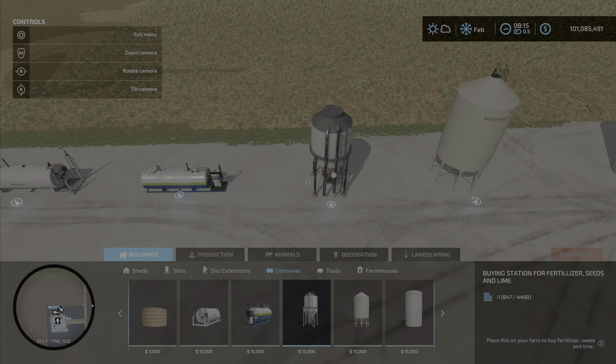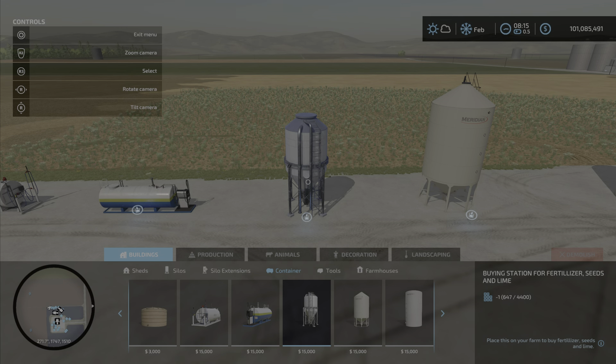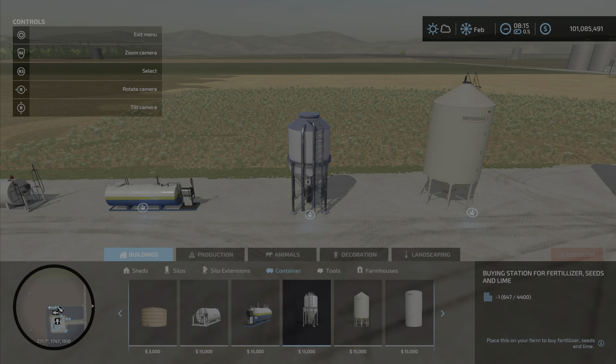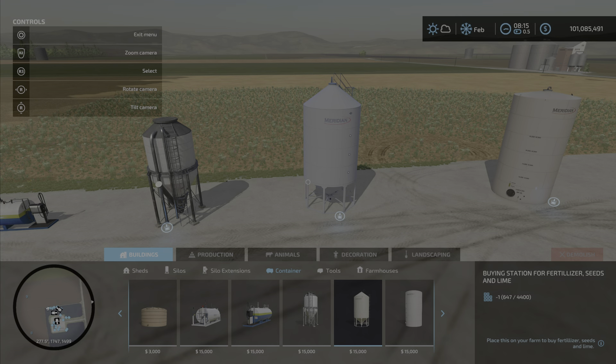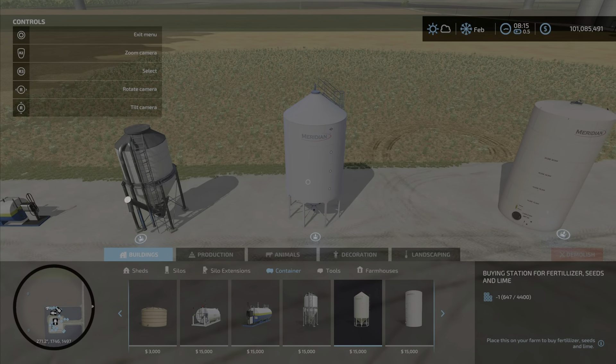Moving on to this one: a buying station for fertilizer, seeds, and lime. Those are the only things you can buy from it. That is three slots and $15,000 to purchase. The next one is again a buying station for fertilizer, seeds, and lime — exactly the same, just a different design. That one, however, is four slots.